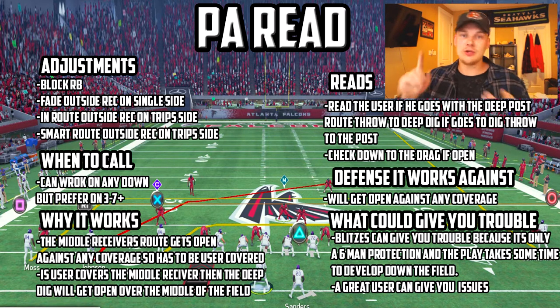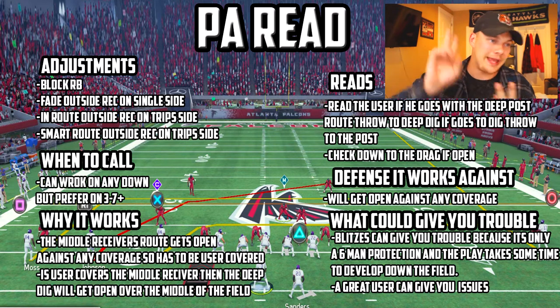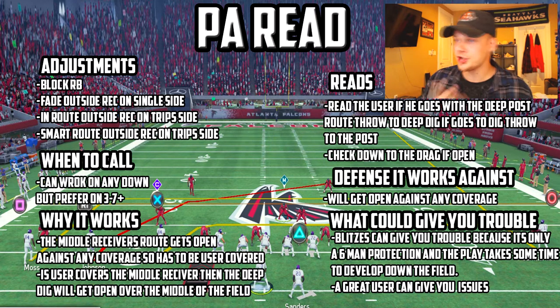First you want to max pro. Then you want to fade the outside single side receiver. Then you want to in-route the outside receiver on the trip side. Then you want to smart route that outside receiver's in-route. When to call: it can work on any down, but I really love it on third and seven plus. It's one of the money plays I like to save for third downs, whereas Mesh and Y Corner I really like on first and second down. So this is definitely a third down play.